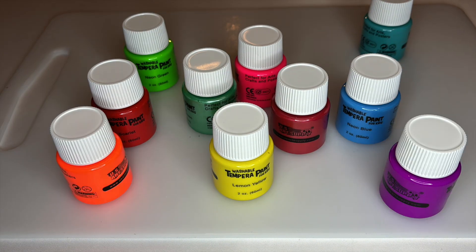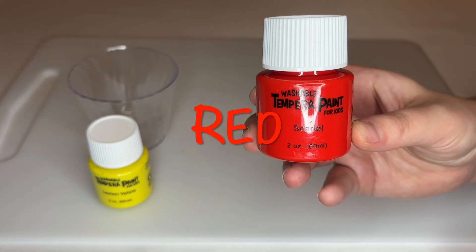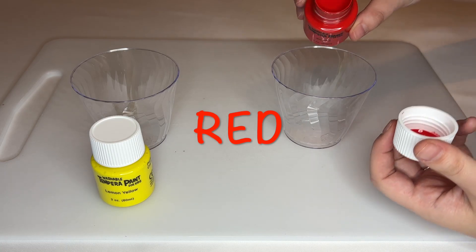Look at all these colors that we can make from the primary colors! Let's pick which ones we want to try and mix first. Alrighty, let's see what happens when we mix red and yellow together.